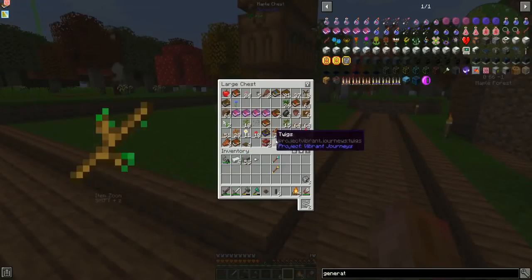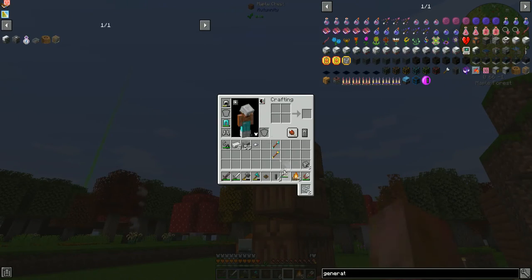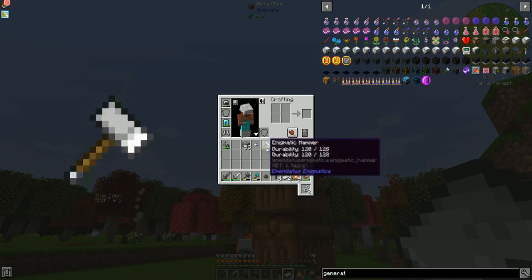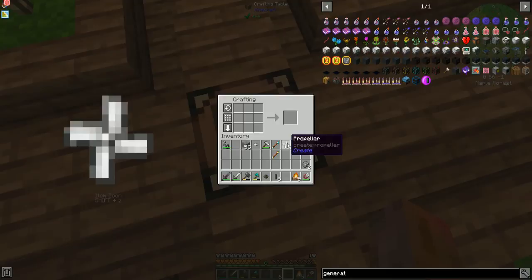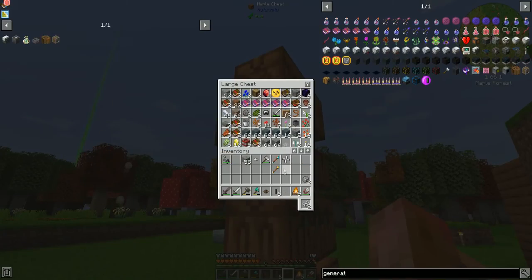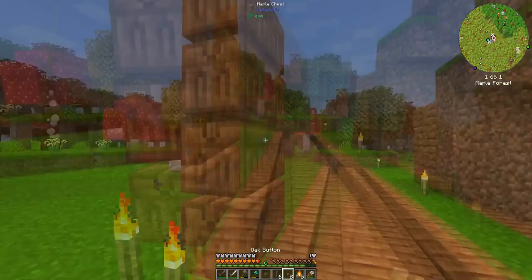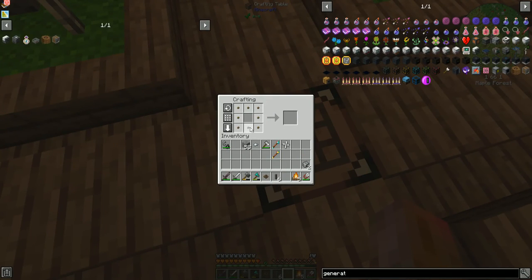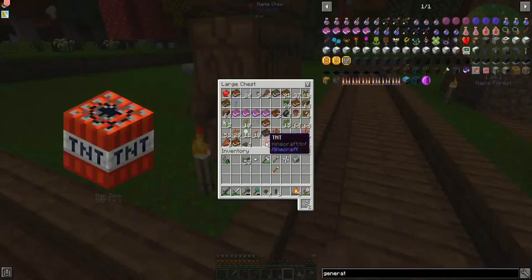We'll throw that in there — we need the hammer. Sorting will be a thing, I swear — just give it a little chance. We'll do the fan. We need more buttons. I really should make a sawmill with pedestals as well — we can get more planks out of things. Got the shaft, got the casing.